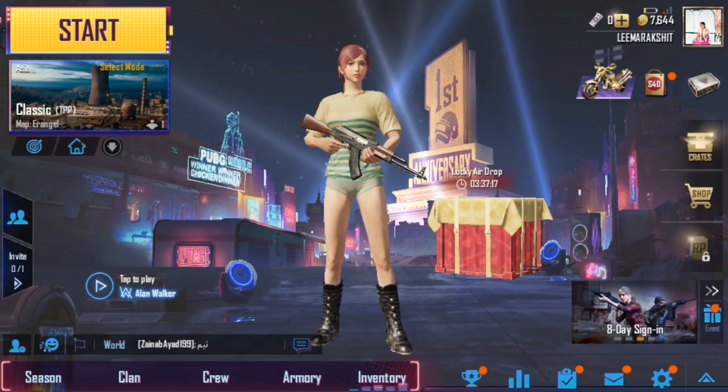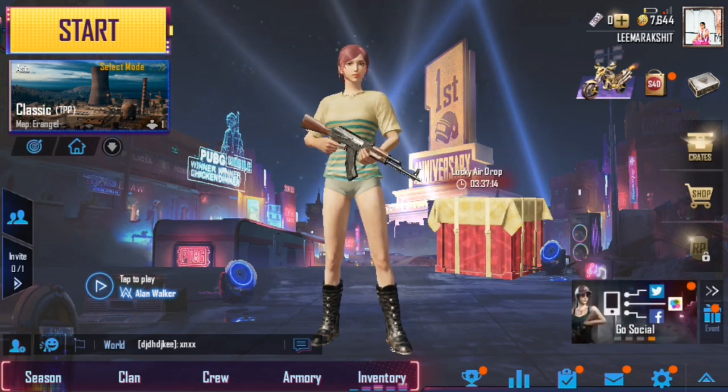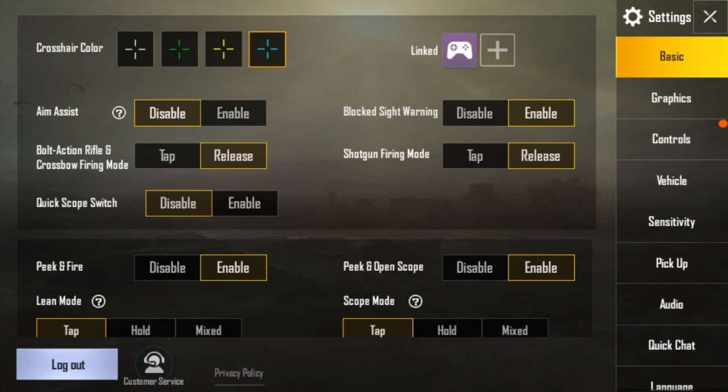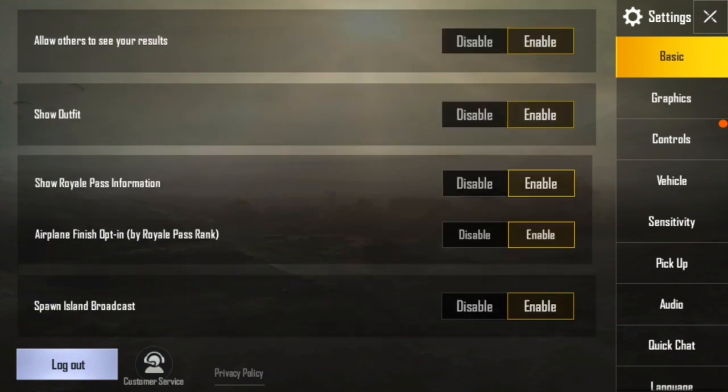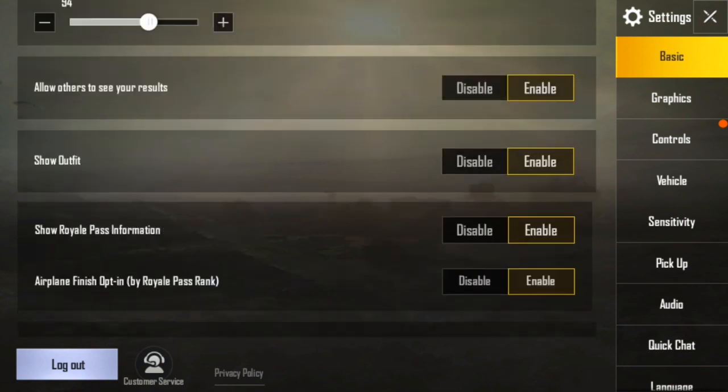If you want to do it, you need to open the settings option. Then here I shall tell you some best settings which are really applicable in PUBG Mobile game. First I shall tell you Basic, then the most important — that is Sensitivity — and then I must tell you Pickup. First I want to tell Basic. In the Basic option, you can see some options which are really very important, and some are really not important in PUBG Mobile game. I shall tell you the best settings in the Basic option.